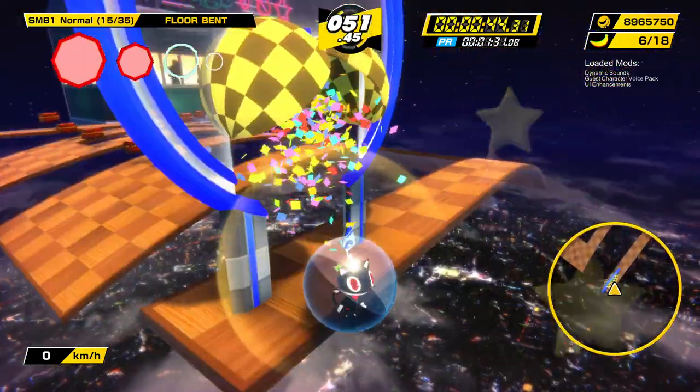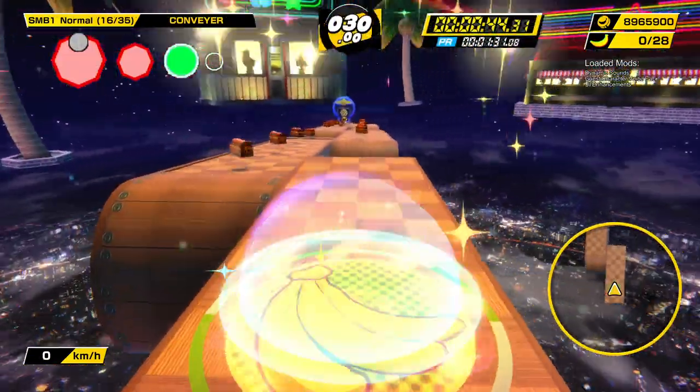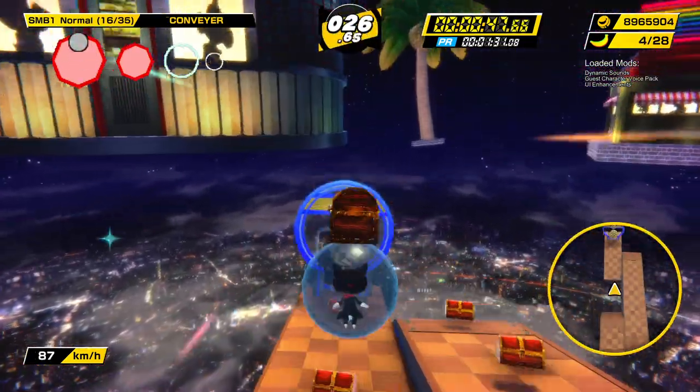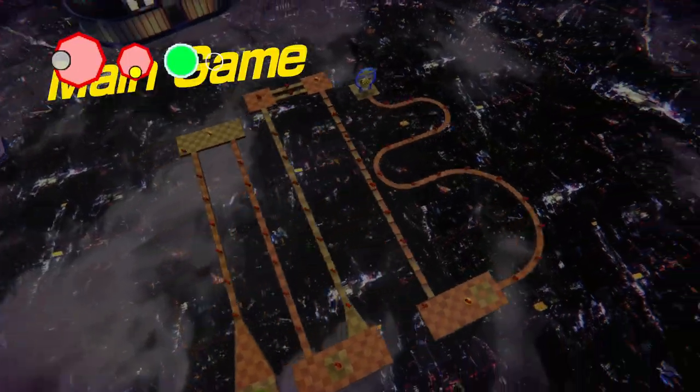That's 51 floorbent — helps a ton. Being below 45 out of floorbent is very ideal. Ready? Go! The one nice thing about a category as short as this is that I really know where I should be on the in-game timer out of pretty much every level at this point.